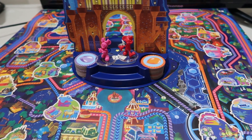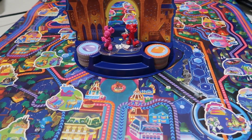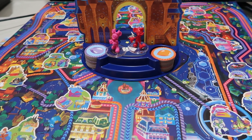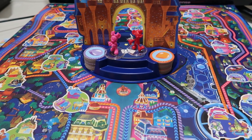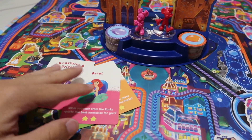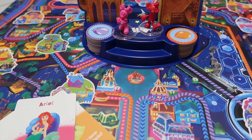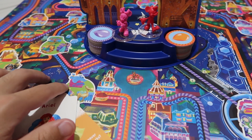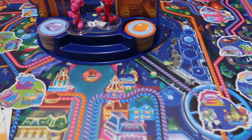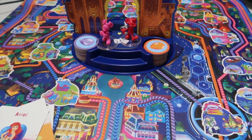Each player will again draw until they have four cards. Note that even though the instructions say face up, it likely means face down as stated at the beginning — so just have your four cards as you did before. You'll notice some characters have slightly moved around; for instance, Genie is now here, Chip is here instead of Dale, and there are some minor changes throughout, which may slightly impact your strategy.